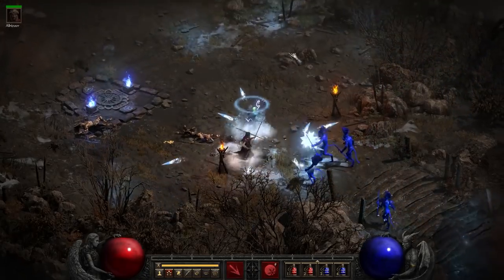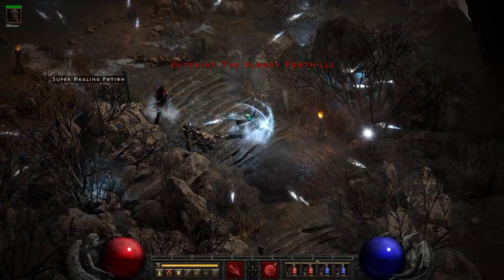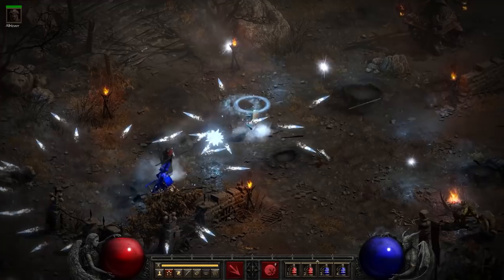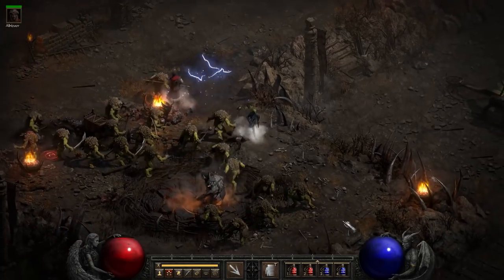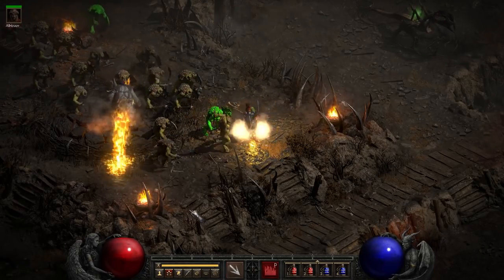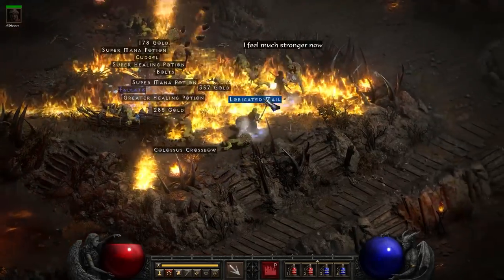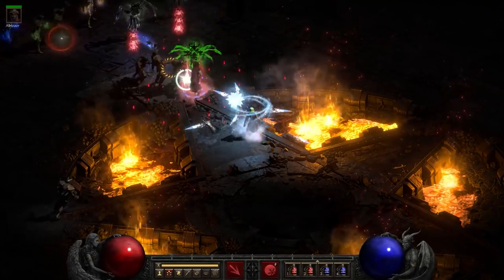Oh, what happens when you have something that's immune to fire? Did I mention that she comes with an extremely viable Frozen Orb secondary skill? No problem taking out the other things that are immune to cold and fire. What about Shank the Overseer? Let's give him a fire field — what about all his buddies? He's already dead.